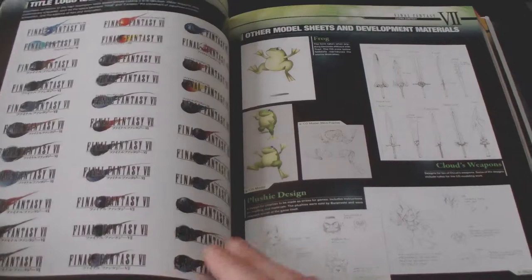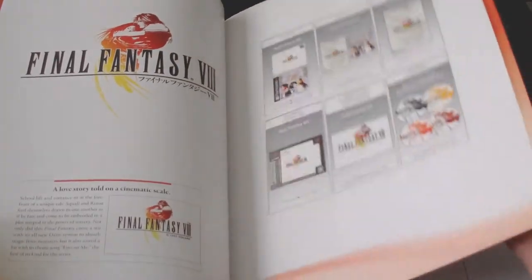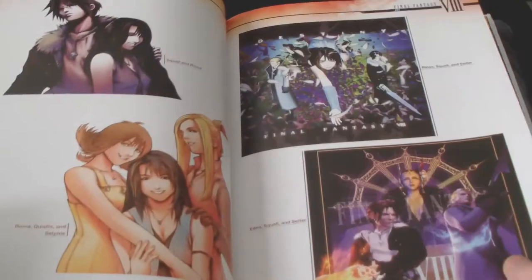Of course, all characters have some general information as well. World scenery, monster, and development scenes are also included, which are quite neat — you can see they put a lot of heart and soul into it.